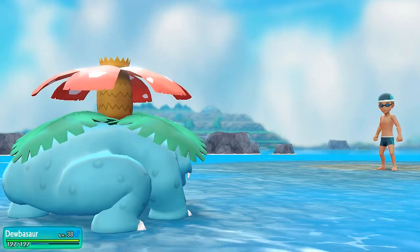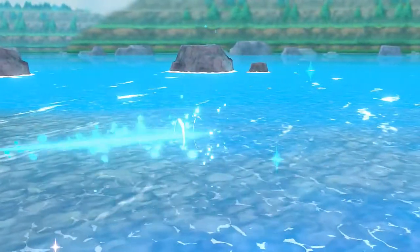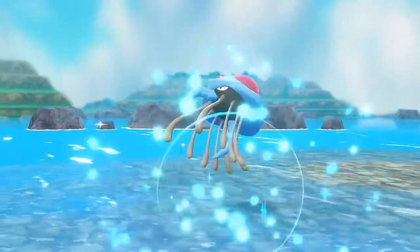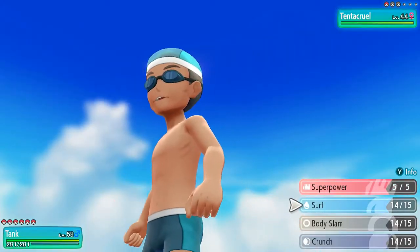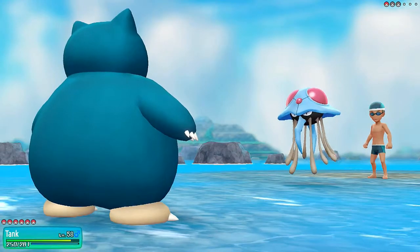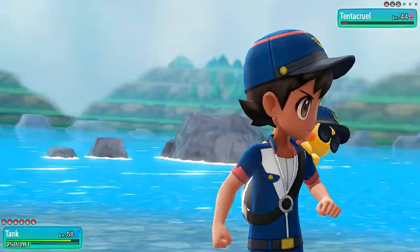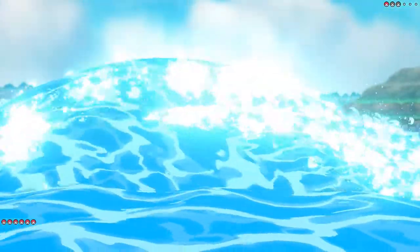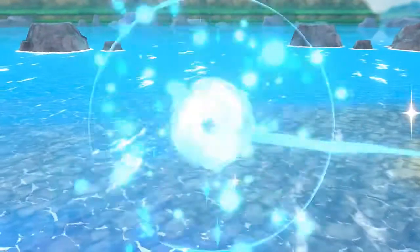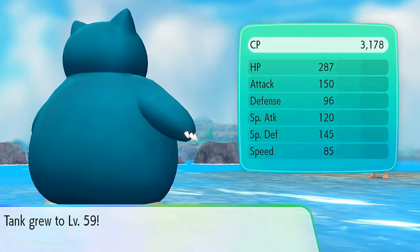He's coming out with a Tentacruel, so let's switch to Tank. Tank has Psychic which can work against this guy. Tentacruel uses Poison Jab — doesn't poison us — then Body Slam. Tentacruel is almost down, so let's finish it with Crunch. There's a Surf attack too, but not very effective. Tank's Crunch attack wins it. More experience points — Tank is about to hit level 60.